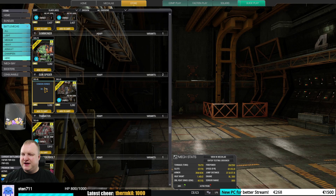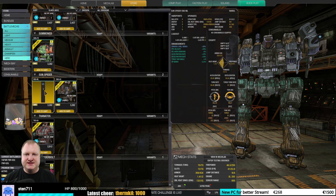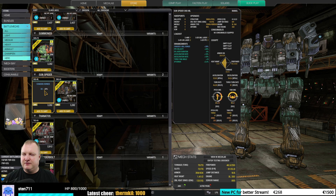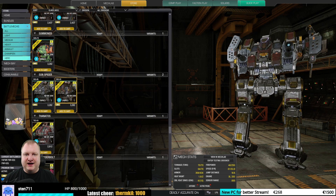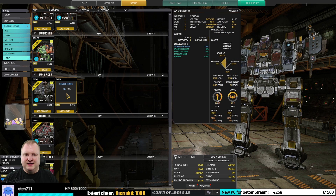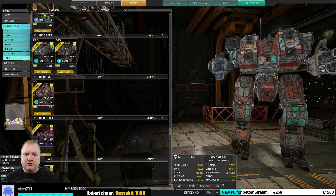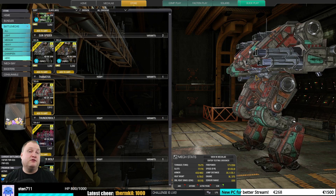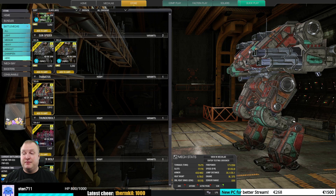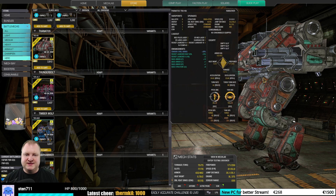The Sunspider Manul can be insanely powerful with ER PPCs, and in my opinion is a very good mech. The Sunspider Vanguard is also good to very good — I would put the Manul a little bit better than that. The Thanatos Hangover — the other Thanatos mechs are better, but this is still a good mech to play. However, there are other Thanatos models that are very good to must-buy and are not hero mechs, so you can skip this one.